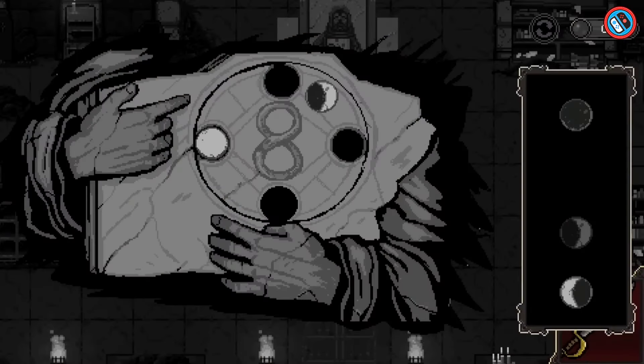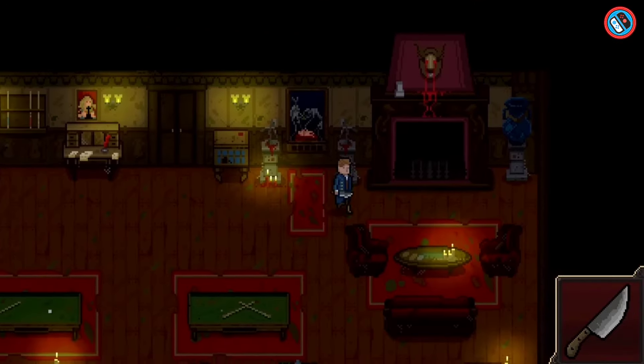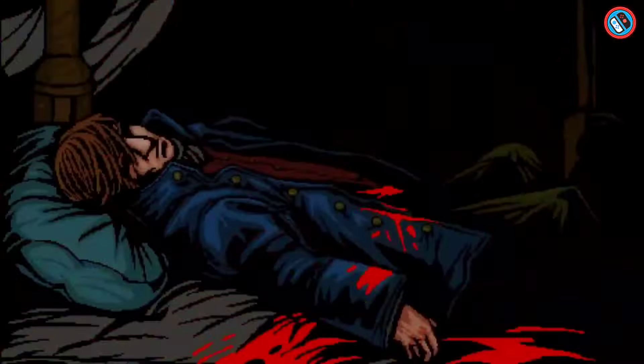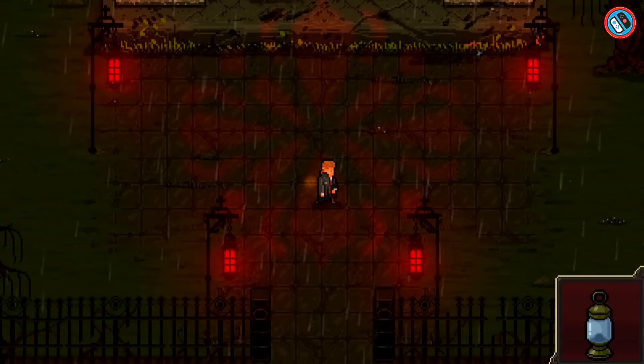The game requires players to meet terrifying things within the house and make decisions that might alter the story's course. Lamentum is inspired by classic survival horror titles like Resident Evil and Silent Hill, as well as cosmic horror classics like the Cthulhu Mythos.